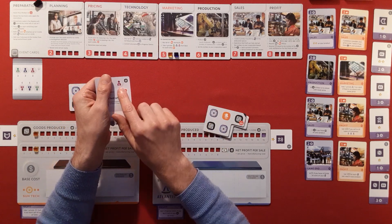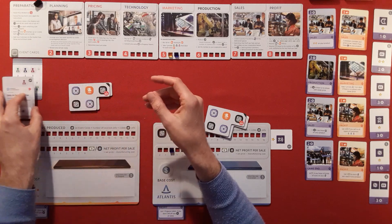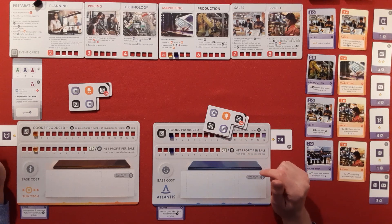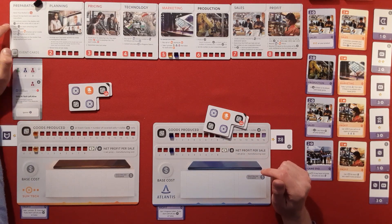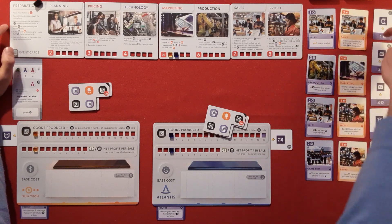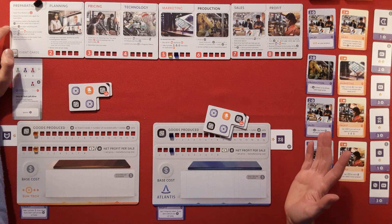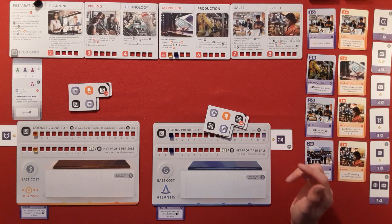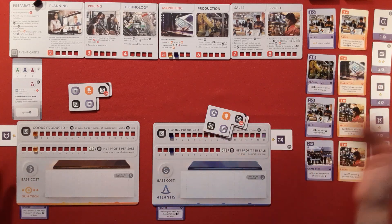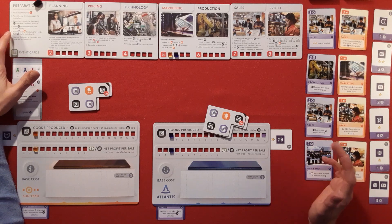We're going to reveal one of five event cards. The first one says the government supports a package of anti-crisis measures for mobile — so we get to ignore one of these costs on our board, which is nice. You can see it's going to bring a certain type of customer into play, and there's a goods icon on top reminding us we can produce an extra good this turn. On the second round you discard any cards with a number one on them, and any remaining cards get a minus-one token to show they're cheaper next round — then they disappear the round after.